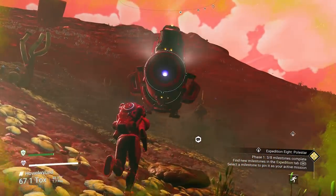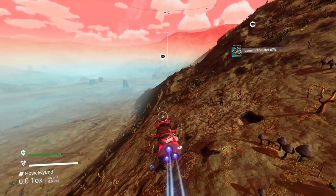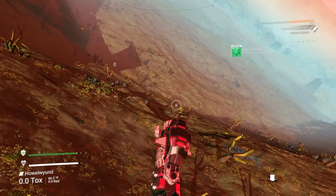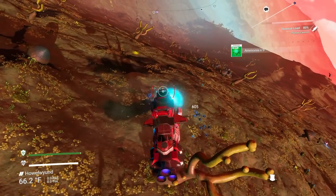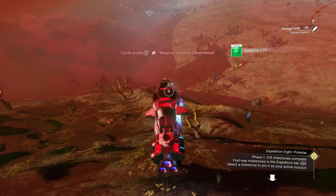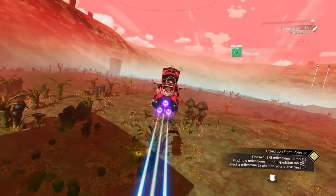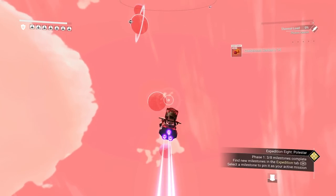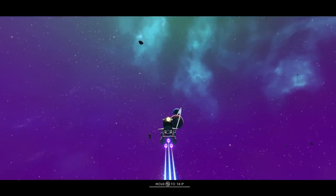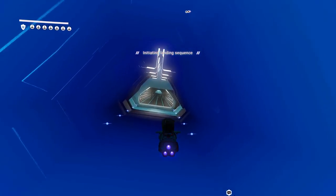Now that we have a good pile of money and materials, let's head to the space station. We can sell our bones there, and also get some more materials we're going to need. Come over here and pick up whatever you can while flying — shoot the ground from your ship to get a whole bunch of random stuff. Then let's go to the space station.